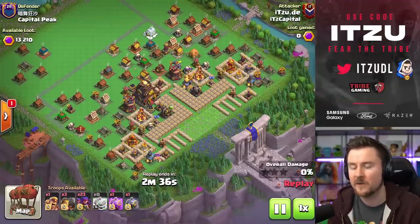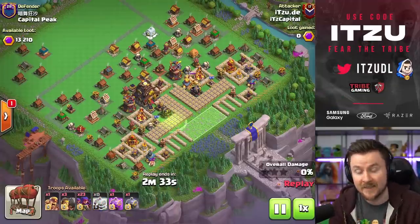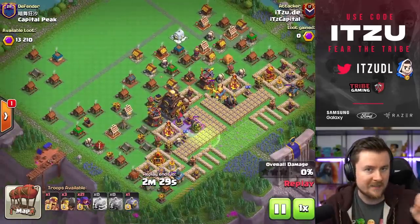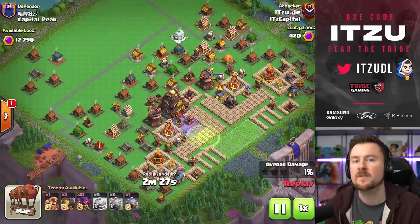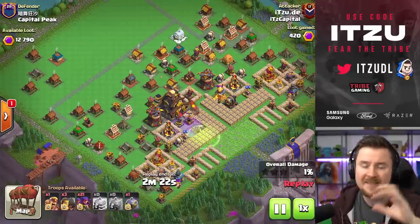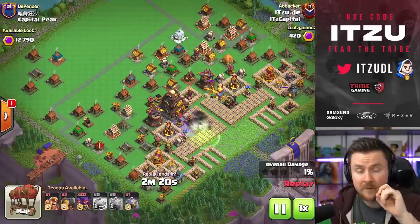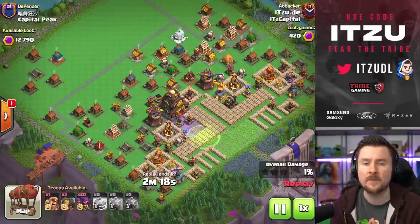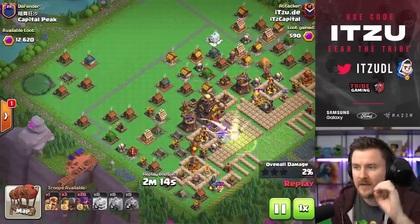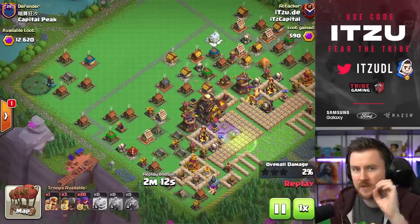We're taking a look at how we actually beat this base as an example to showcase how you can take them out. This guide is not only for capital hall level 10 or anything like that — it is for pretty much most clan capital levels, because everything is based on the jump.